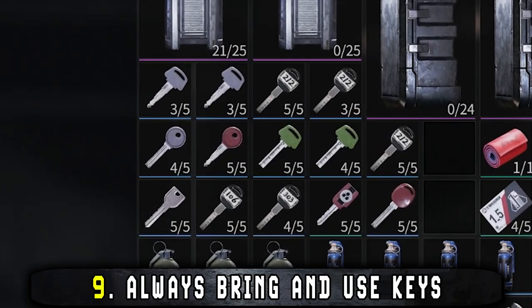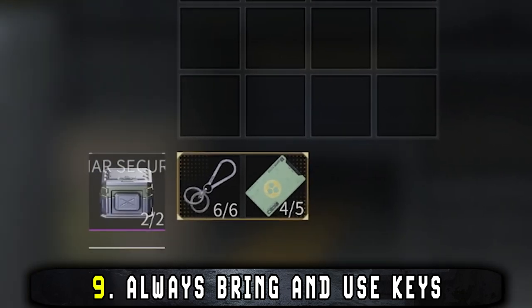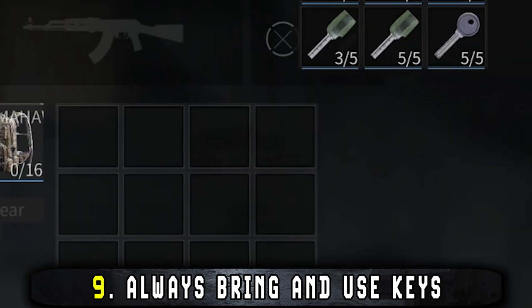I recommend always bringing some keys for the map you're going to. I tend to fill my safe pockets with them, and preferably I do so with the key ring, which lets me bring even more keys.